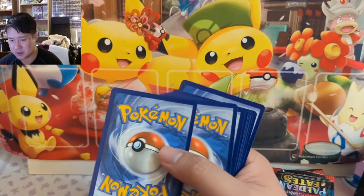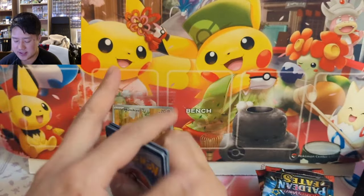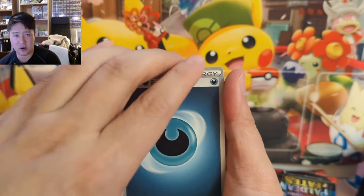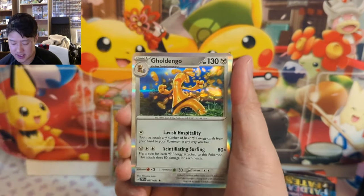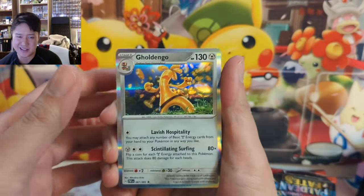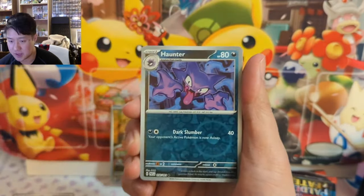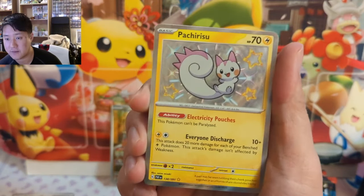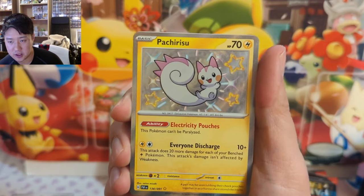We'll put the code card down and go like this. We have the energy, and so far it seems like all the shinies are in that first reverse slot. We got the rare slots — there's stuff in here, the exes and stuff like that — and then we have the two reverses. We got our first shiny right off the bat: a cute little Pachirisu.